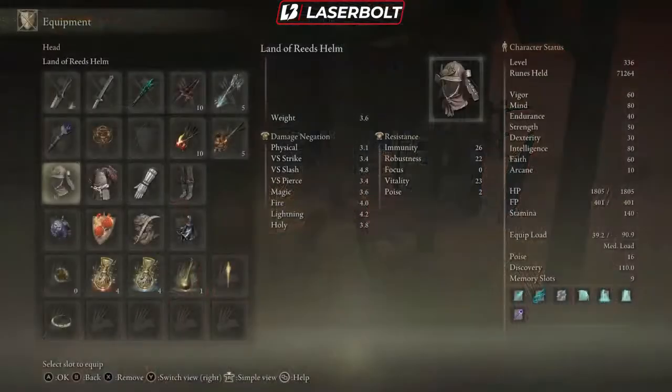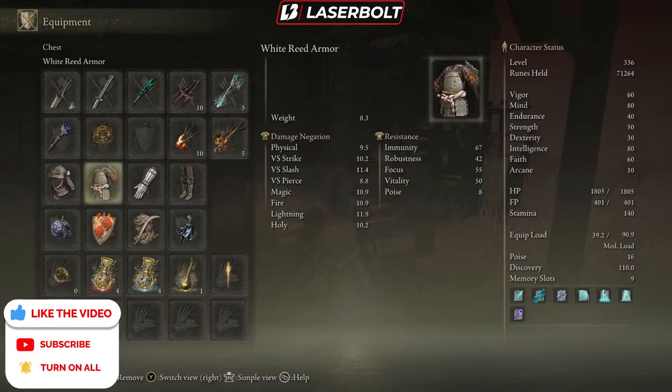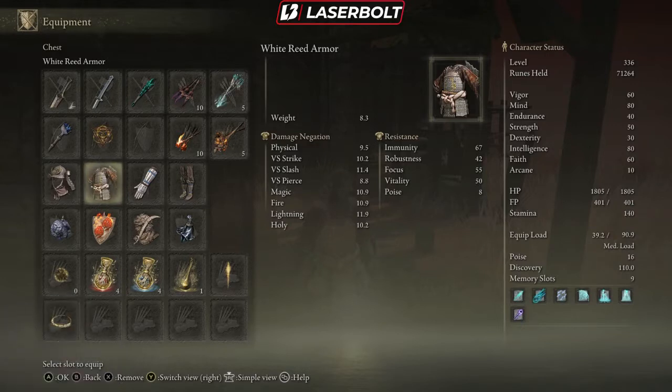The helmet comes with physical negation of 3.1, which is pretty good, and poise level 2 - a little light on poise for a helmet. The armor set comes with 9.5 damage negation, which is really good, with good poise and good vitality. The gauntlets have physical 2.3, poise 2, vitality 7, and the pants have 5.4 physical negation, poise 4, vitality 31. They don't weigh a lot - the heaviest piece is the armor plate at 8.3, so pretty good weight-to-value ratio.